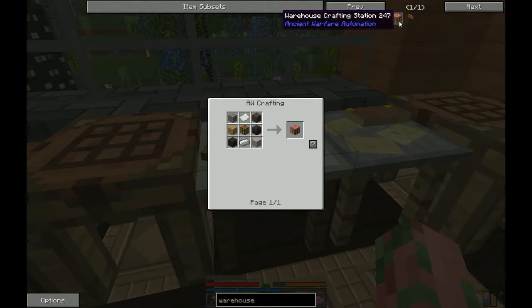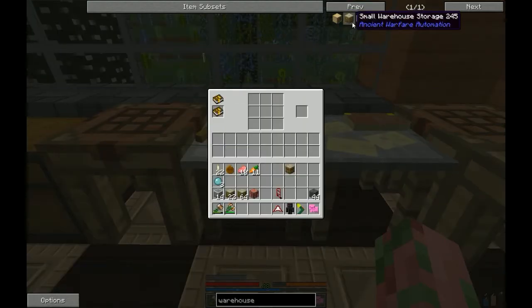The other thing that we can make is a crafting station. It sits on top of the control block, but the main structure is going to be made out of the storage blocks.